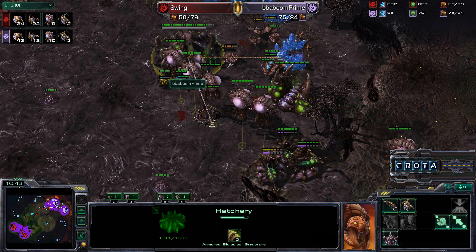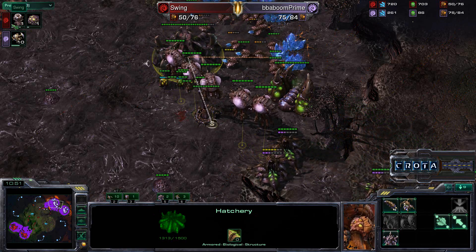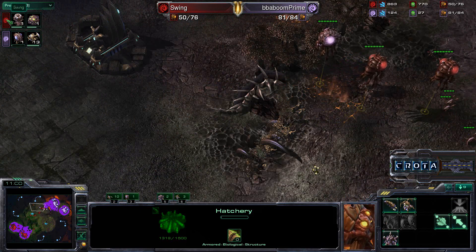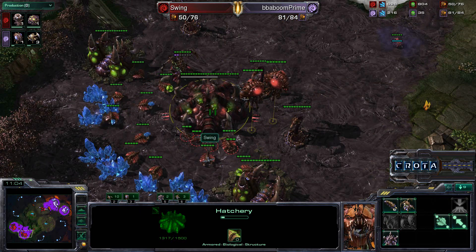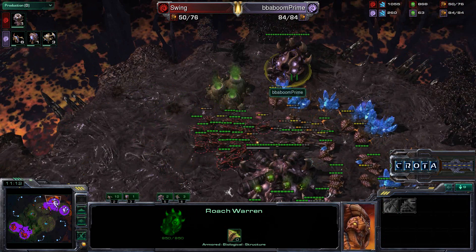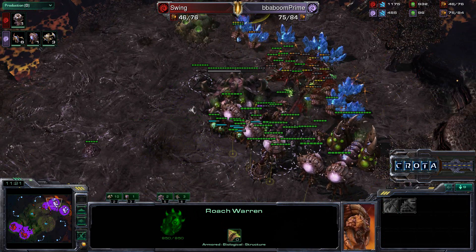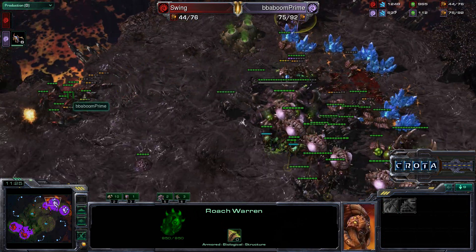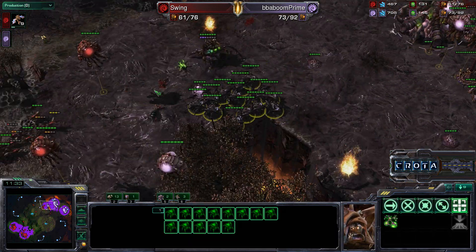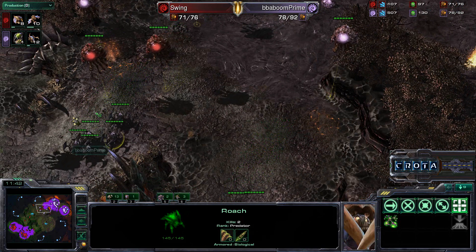It's 43 Drones versus 34. Total food count is 75 versus 50, and by the sheer amount of food available to Swing, he clearly wants to train up 8 to 9 Mutalisks once that Spire is completed. Zerglings are still running around with the Roach Warren around the back. Roaches will be able to finish off these Zerglings very easily with a very good concave, but those Roaches are going to be going up against Mutalisks — and that is not a good battle. Mutalisks will be able to destroy all those Roaches rather quickly.